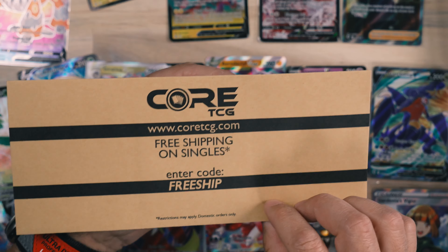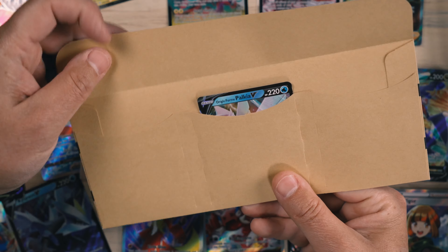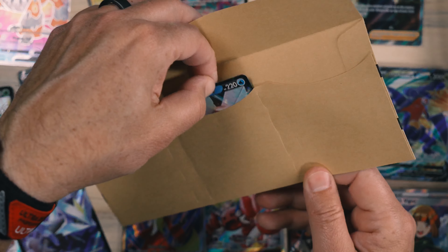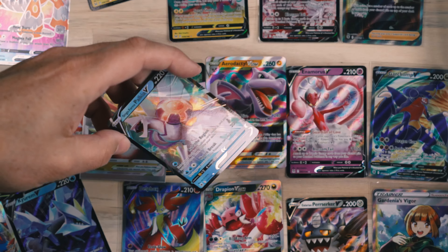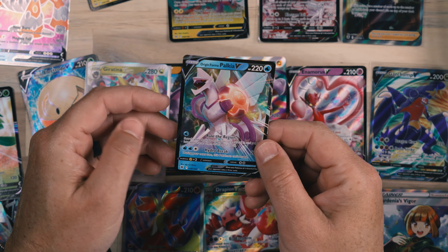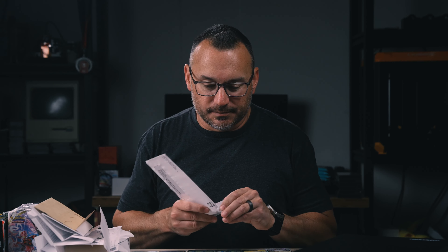I do want to complete these other sets besides Scarlet and Violet — I would love to complete Lost Origin and Astral Radiance. But the pull rates have just been really challenging. If you've seen some of the other videos, I've struggled a bit with getting some of the cards I was hoping to get. This score TCG has a nice envelope that allows cards to slide in and protects them really well. We've got the Origin Form Palkia V here, and it's got a very little bit of curvature to it, which may have to do with the envelope. Still, it's in good condition and relatively flat.